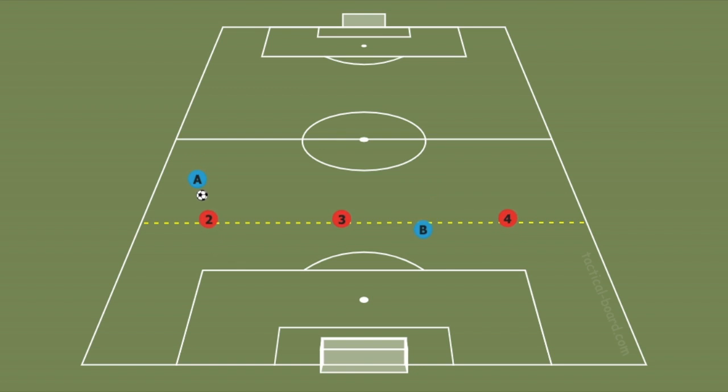What tactic are you looking at in this picture? For an offside trap to work, not only does the left D engage the ball, but the other two defenders move at the same time, forming a straight line across the field.